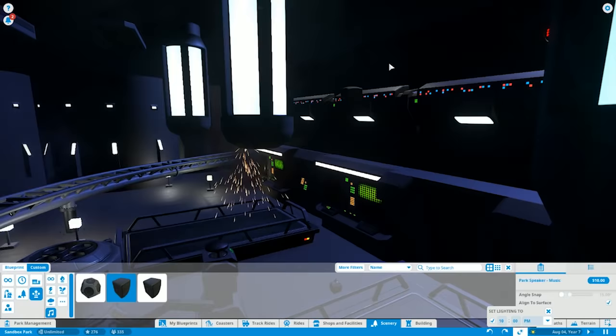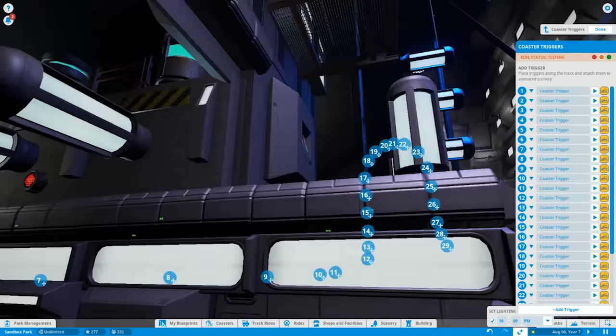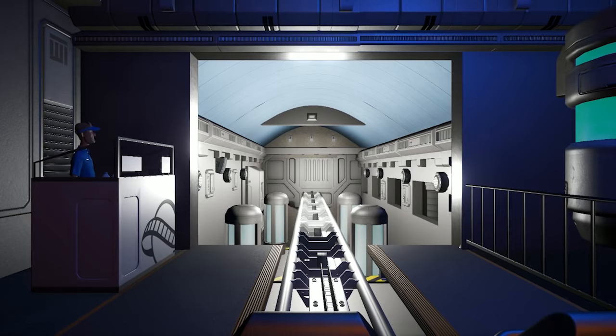With that, I think we have this coaster finished. Before we end this episode we will ride this completed coaster so you guys can see what it's like — I'll just let you take in the ambience. Thank you all so much for watching the building process of this very first coaster. In the next episode we will continue building and start building our next major ride, which I am super excited for you guys to see. Thank you all for watching and I will see you all in the next episode.